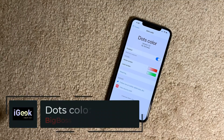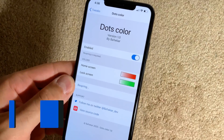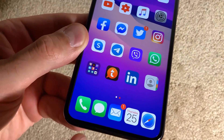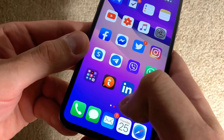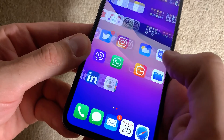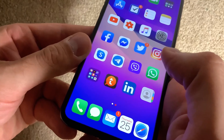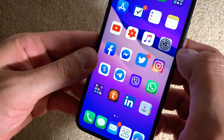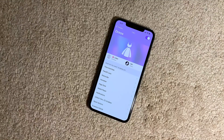Another new tweak — very nice — is called Dots Color, and it's a free tweak available on the BigBoss repo. This tweak changes the color of your page dots. As you can see, I have two dots; I set the inactive one to red. You can change them to any color you prefer. Very simple tweak — it's called Dots Color.